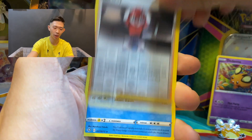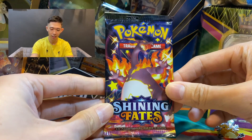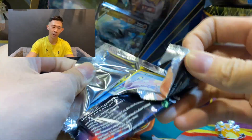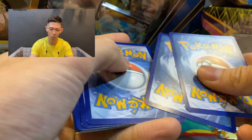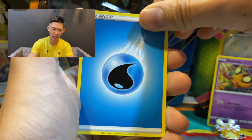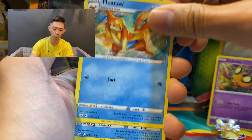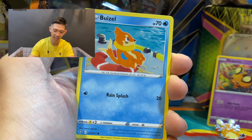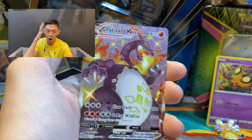Reverse holo Ball Guy, we got a regular rare Dreadnaw. So far the pull is very bad. Last pack magic! Last pack magic for the DNA pin collection — hopefully this one is the one. One, two, three, four... Grass Energy, Buy Energy... it's not worth it. Come on, please let there be something good. So far the pulls are terrible — Copperajah, Galarian Weezing, Shinx...